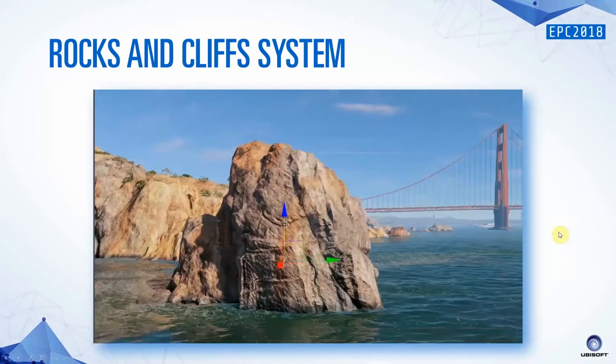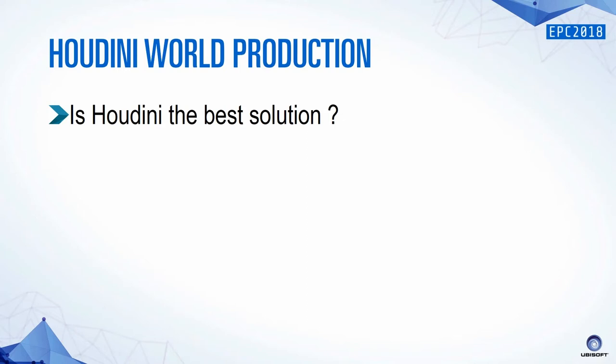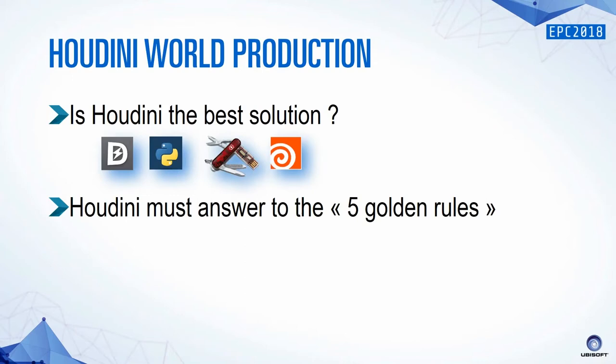Here we get to the Houdini part. You have to know that Houdini is not the only tool used for procedural work — you can use code, ask engineers, or use other software. But for me, it was the easiest tool to use given the time we had. The first question before using Houdini is always the same: is Houdini the best solution? You can use our in-house engine, Python, C# or C++ feature tools. Houdini must always satisfy the same five golden rules: is it needed, only for experts, 80% accuracy, must be fast, and iterative.